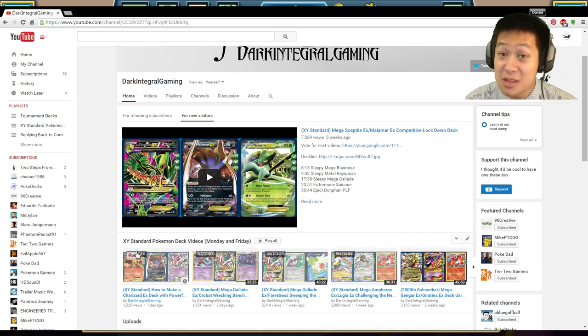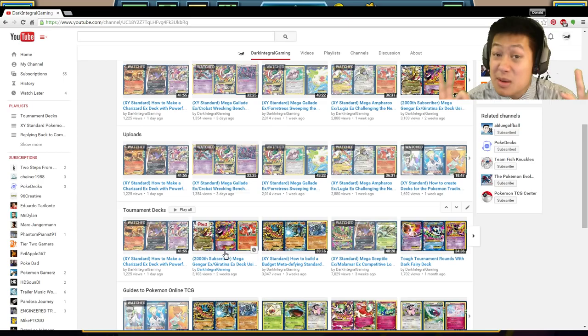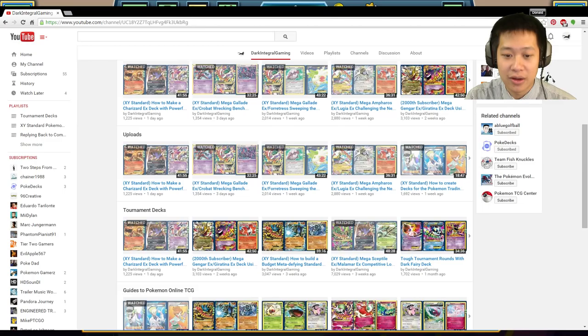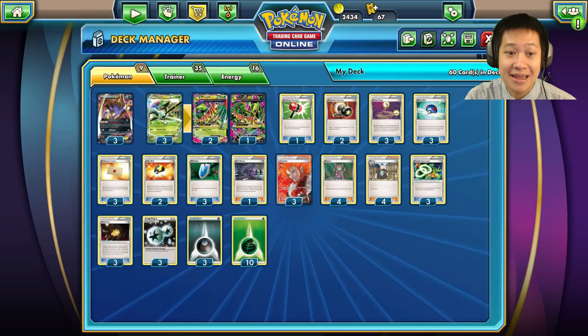The very first deck on the list is going to be Mega Sceptile Malamar — I think this is one of my strongest newer decks. You're going to see the changes I make, see it go through tournament matches, and see if I get some packs. I have a playlist called Tournament Decks for decks I think have some competitive edge.